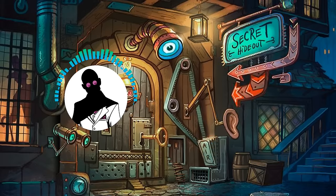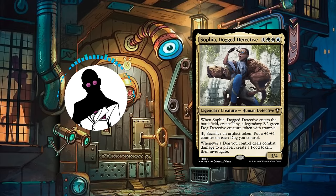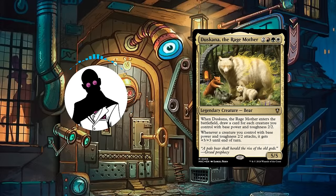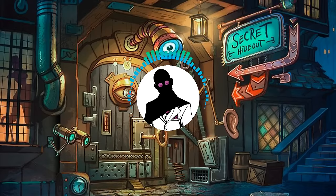Moving on to our first poll for the Murders at Karlov Manor set, as is tradition, we'll first be giving the alternate commanders of the Precons a chance to helm a build of their own, with this week's contenders consisting of the self-targeting spell duplicator Feather, Radiant Arbiter, the dog-empowering investigator Sophia, Dogged Detective, the clash-centric spell-cheating cephalopod Marvo, Deep Operative, and the bear-enabling bear Duskana the Rage Mother. So please cast your votes in the community tab — link in the description — and let me know in the comments who you voted for and which commanders you want to see featured from Murders at Karlov Manor in future polls.